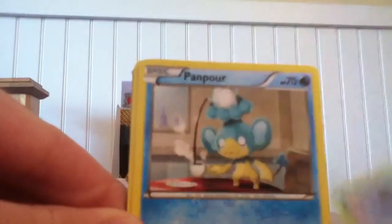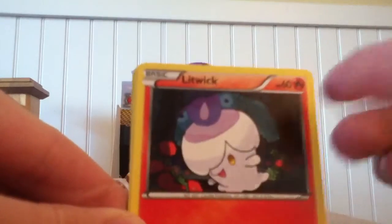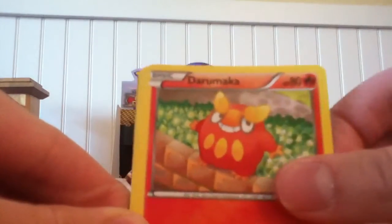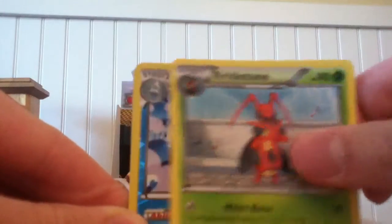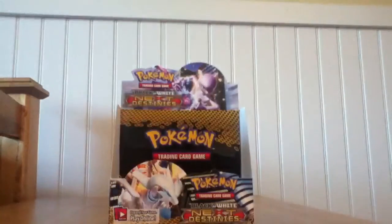Krikatot, Panpore, Elgem — I have really bad lighting — Litwick, Darumaka, Prism Energy, Luxio, Krikatune, Reverse Vanillix, that's really cute, and a pile of crap. Muck is just a pile of poop, like honestly, what a terrible design. Restroom pack.